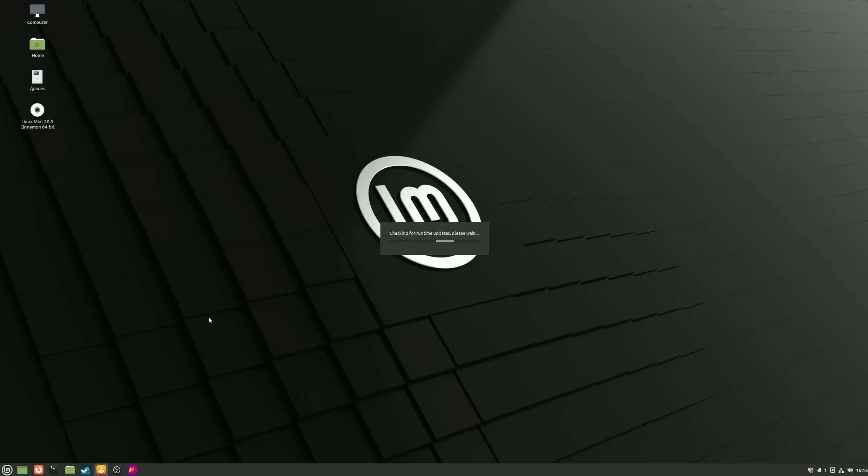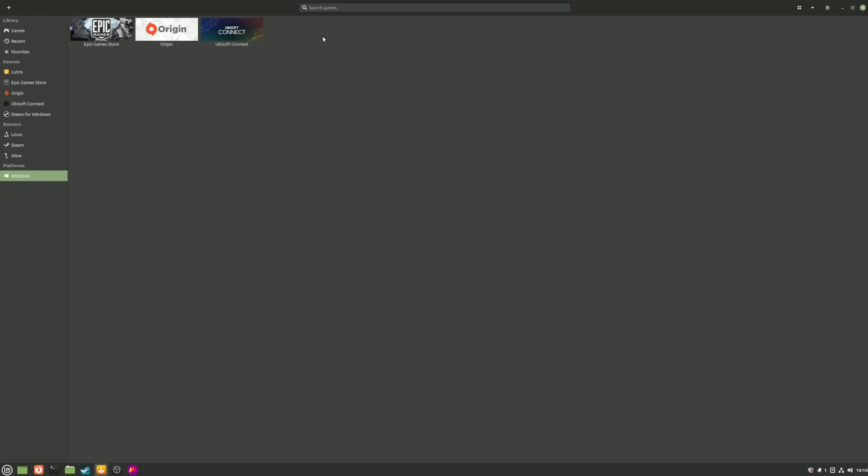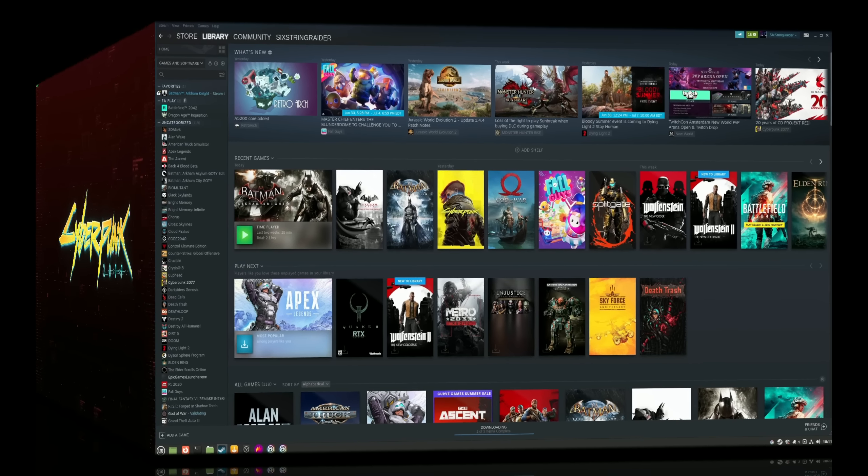Here on our desktop, the first thing I'm going to do is launch Lutris. We have three launchers we're going to be running from here: Epic, Origin, and Ubisoft Connect. We're going to run a game from each of those to check out performance. We're also going to use the Linux version of Steam that comes pre-installed on your machine. We'll start with Steam first and run two games from there, then switch over to run a game from each of the other launchers. So let's get started with Cyberpunk.